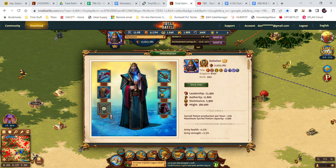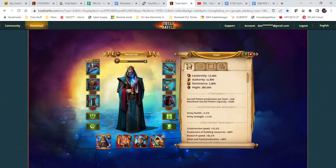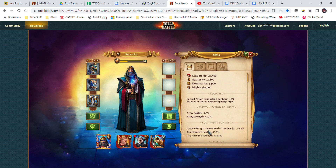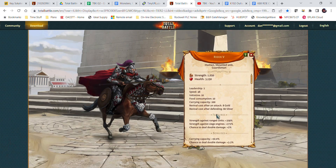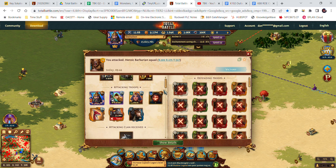I did not change his equipment — I should have had his fighting equipment on. This is my construction equipment, this is my tar equipment to have more tar overnight, and that's my march speed equipment to go to arenas. I should have switched to fighting equipment because it would have boosted that guardsman even more. Anyway, that was 550% strength and 404% health.